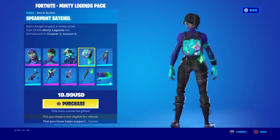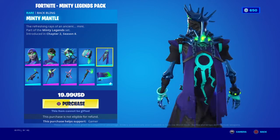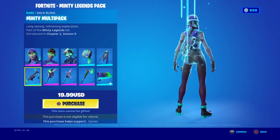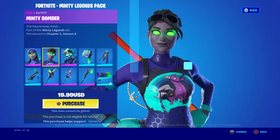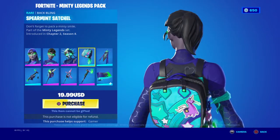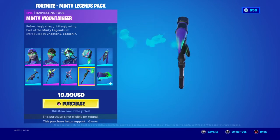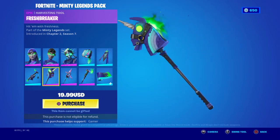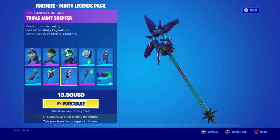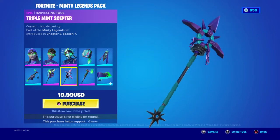Spear-Rimmed Satchel — nothing cool. Little Miracle. These two came out in Chapter 2 Season 7, and this came out in Chapter 2 Season 8. If these came out in Chapter 2 Season 8, how did this come out in Chapter 2 Season 7? Pretty cool.